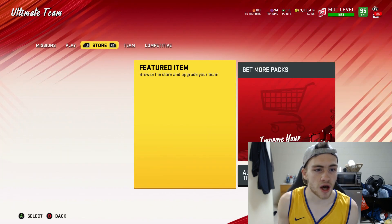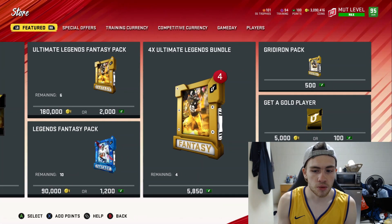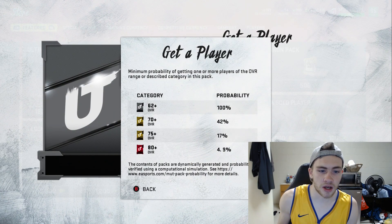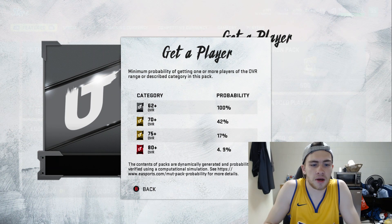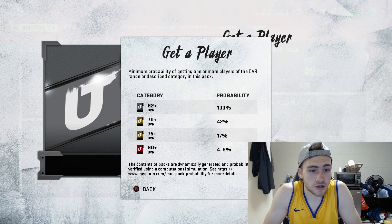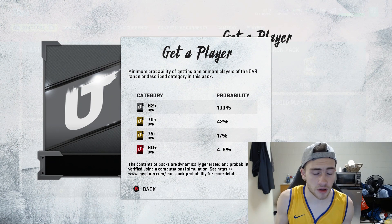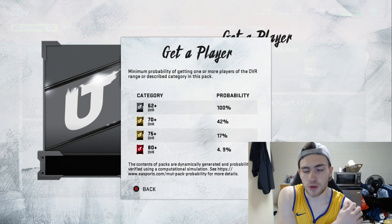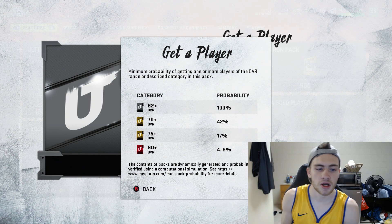After you play those solo challenges, you're going to do what's called the Get a Player Pack method. Go into the store and open up the 500-coin packs. You'll get silvers, golds, and some elites — the highest ever pulled is an 89, though that's extremely rare. The main thing is getting elites that cover costs, and power-ups that sell for a lot: Deshaun Watson, Lamar, Minka — those 68-overall power-ups go for a lot. Then there are George Kittle, Antonio, Patrick Mahomes, and others that go for a decent amount too.